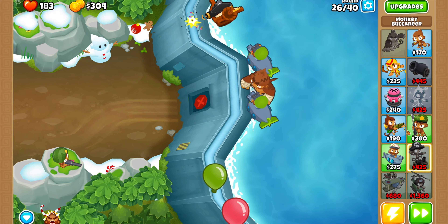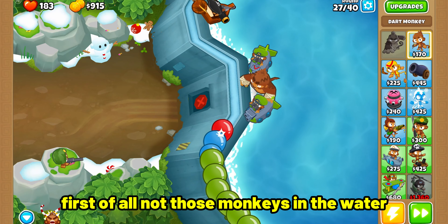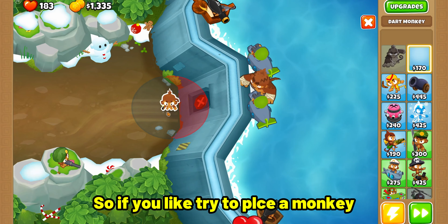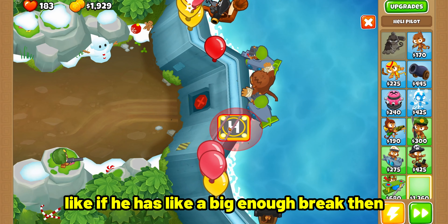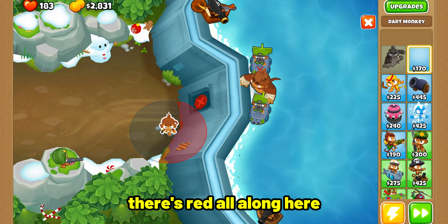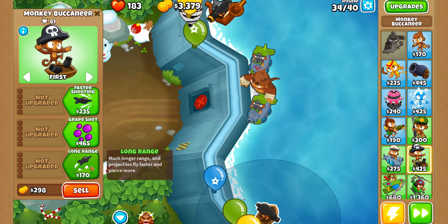I forgot that a MOAB is coming for like 20 rounds. So, because this game is realistic, you cannot place monkeys in the water. So if you try to place a monkey right here, and if he has a big enough range, then the monkey — like a dart monkey — there's red all along here. That means he can't shoot.